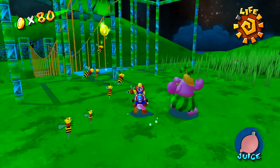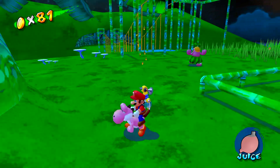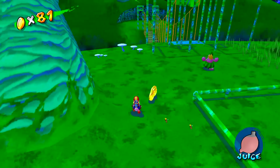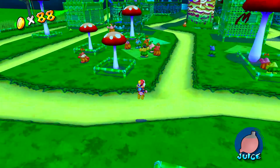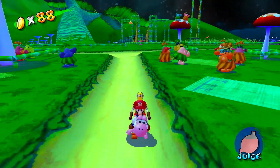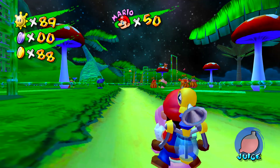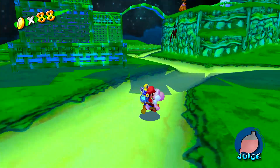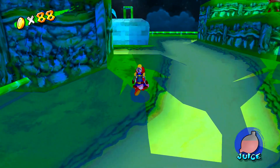There's one called Fruit Storage, where you can just give Yoshi a fruit permanently. We killed all but one bee, and that bee used its magic powers to create a new beehive instantly. If only it was that simple in the real world — bees would have it a lot easier.